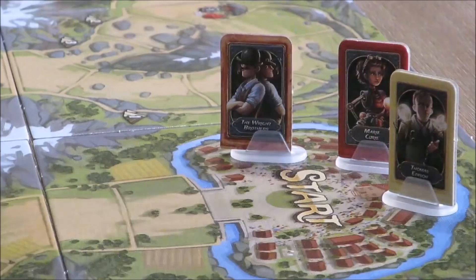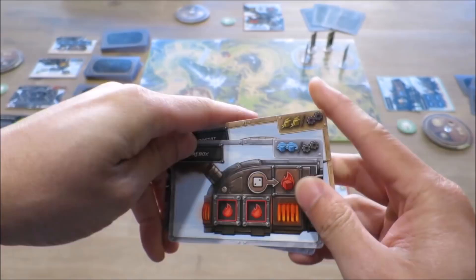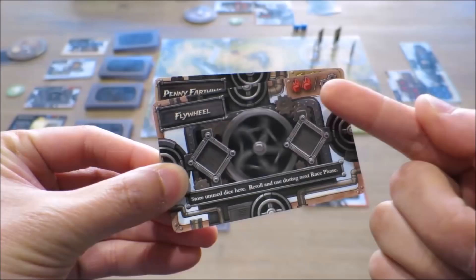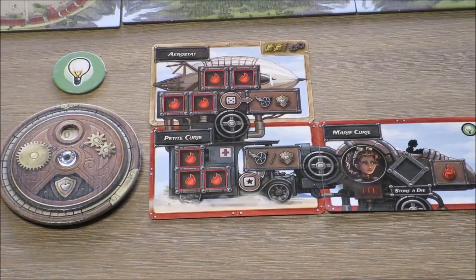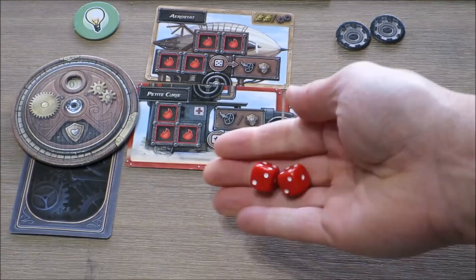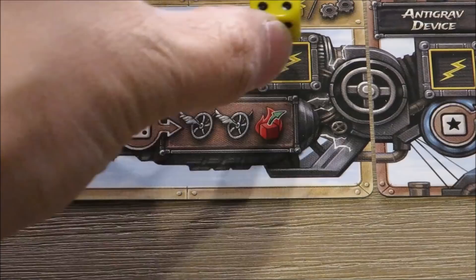Players begin a round by drafting cards by selecting one to keep and parcelling the rest around the group. Players can use their chosen card to either construct a machine part, discard their card to gain dice or cogs, or stash a boost card secretly. Players vent by spending cogs to reduce a certain number of dice pips. Players then race their machines by rolling dice in their dice pool, activating various machine part effects by placing dice in open dice slots, and using their dice values and colours to ultimately generate motion to move their machine along the racetrack.